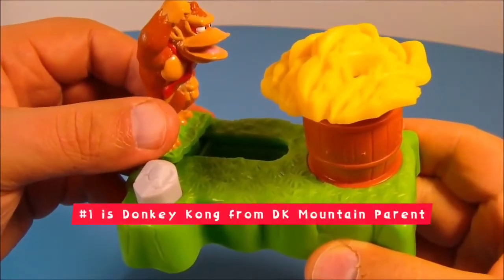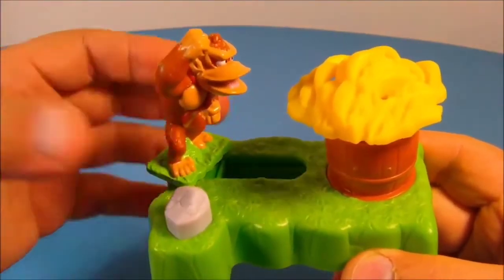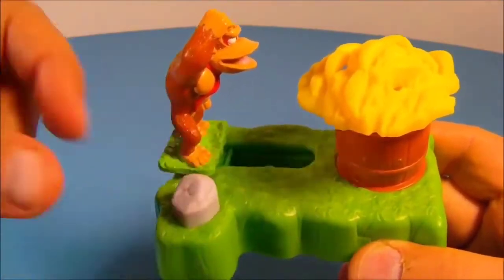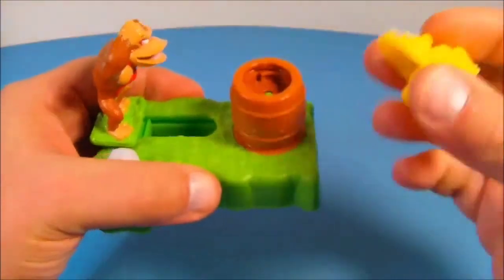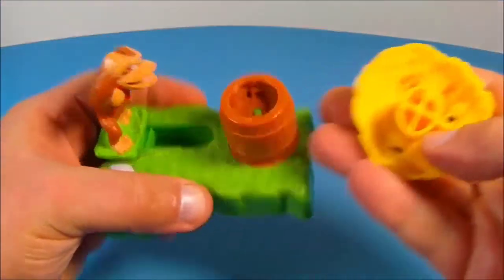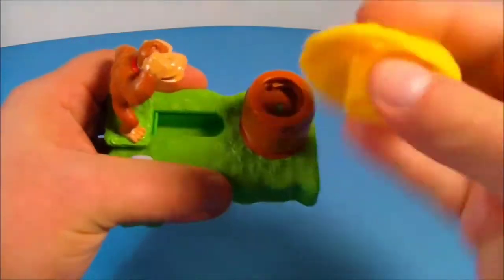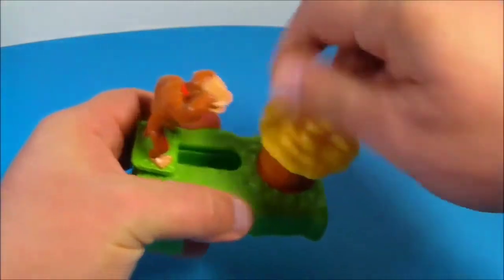Donkey Kong Time Racer — this is kind of cool, somewhat tricky but very simple at the same time. You can see Donkey Kong right there. What you do is push this button and he inches forward. The trick is to get to the bananas before they spin off and pop off the barrel. Inside there is a little green button that pushes up and knocks the bananas off the barrel. You wind it up just like this.